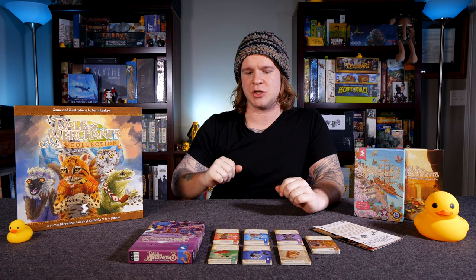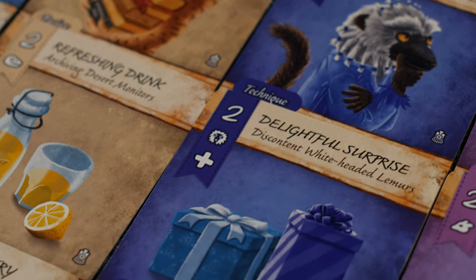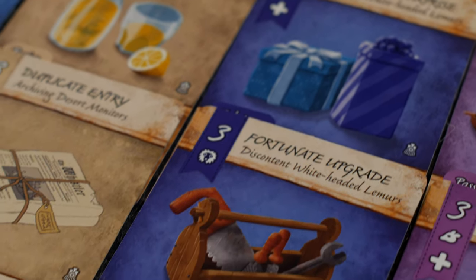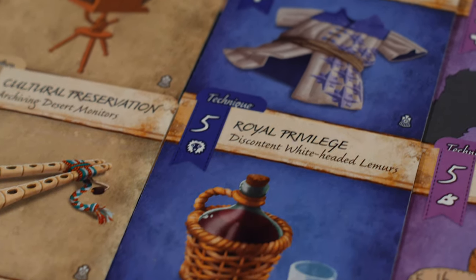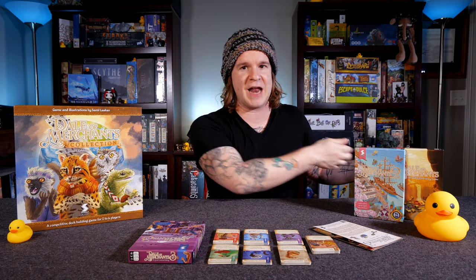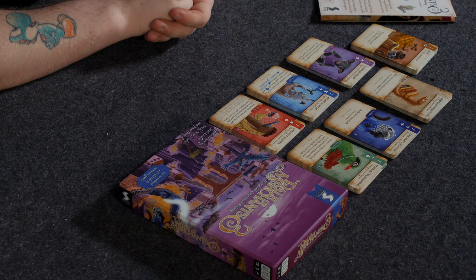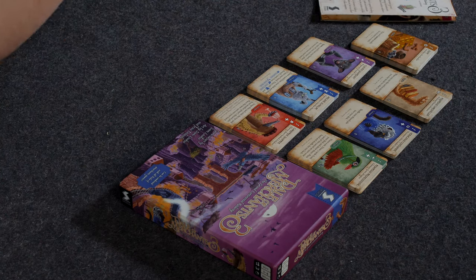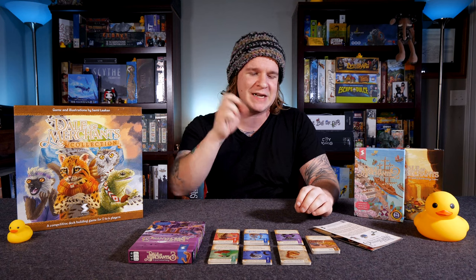In a game of Dale of Merchants, you'll be shuffling these animal decks together based on how many people you have. It's always one more than the number of players, and it's a two- to four-player game. So in a two-player game, you'd be playing with three unique decks. Each deck has different mechanics and ways of interacting. For instance, the sharing short-beaked echidnas are carefree swappers — they hand off cards and return cards from other players, always trading one for one in a fair exchange.